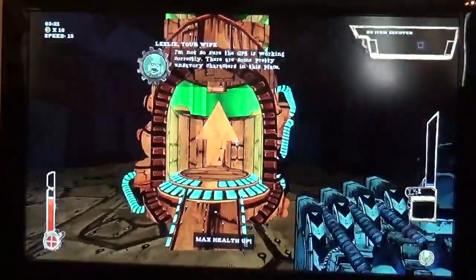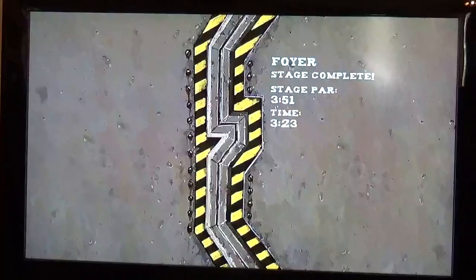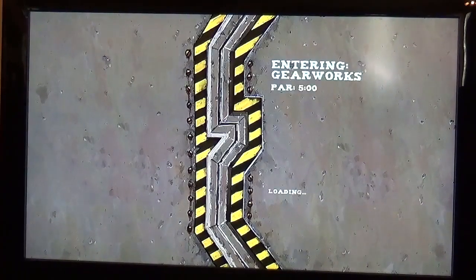Health! And we're done — time under par. Didn't find any secrets though. No, we did not find any secrets, but par was 351 and he came in at 323, so that's pretty good. Well, let's see what the next stage has. Par of five minutes even, so this is gonna be a longer, more complicated one.